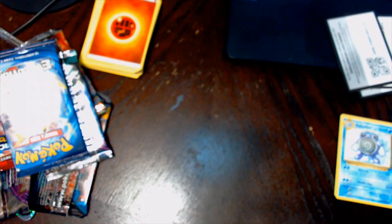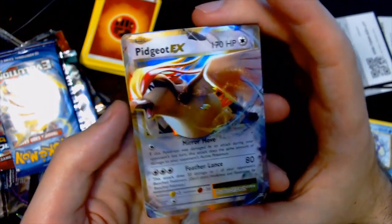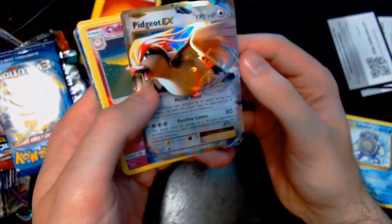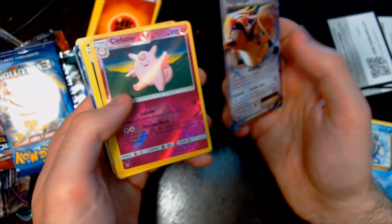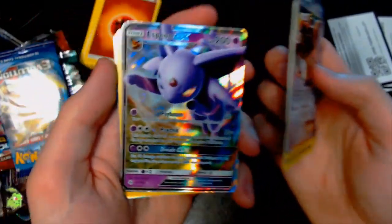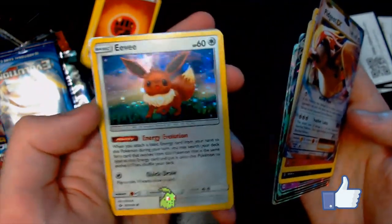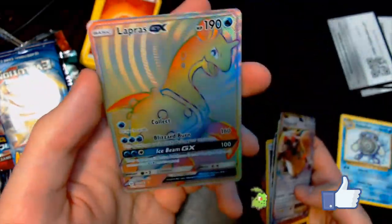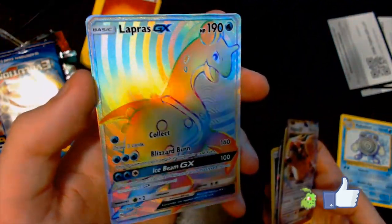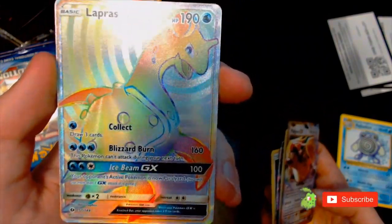Honestly, we got an EX and a GX out of that, plus the ones that come with the pack — that's a really good haul considering what I paid for this. So we got the Pidgeot EX, Clefable, Honchcrow, Machoke, and obviously the ones that come with the pack: Espeon — awesome, Umbreon — awesome. I'm always up for a promo Eevee, and without a doubt, Lapras GX Rainbow Rare Secret Rare. That is clearly the best card we got here.